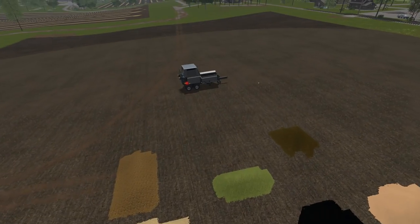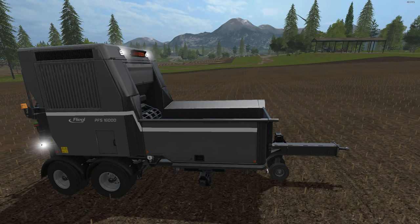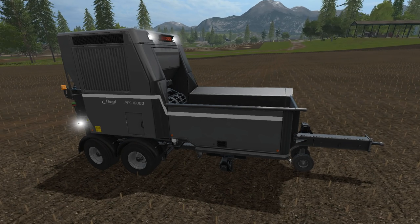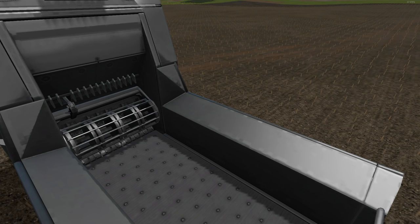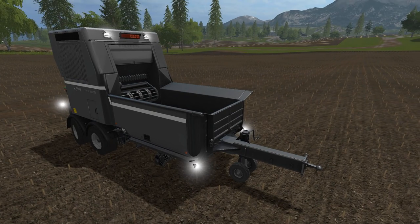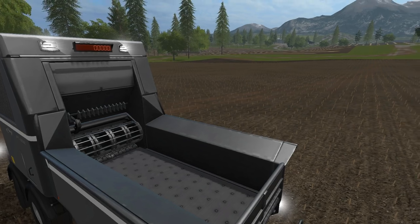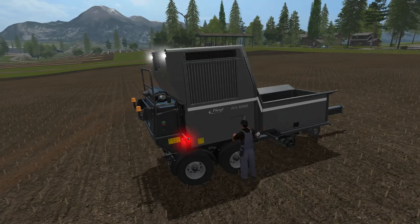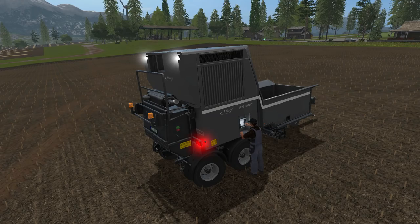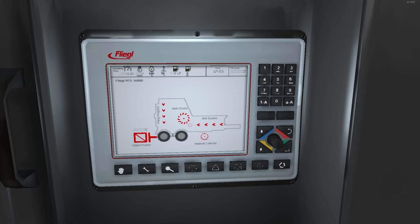Let's take a look at the device itself — the Fliegel PFS 16,000 Pallet Filling Station. You put product in here; for solid product you'll need a front loader to scoop it in. The machine is self-powered, so you can disconnect your tractor once you've pulled it up. You get on it like a vehicle by pressing E, and then you can change your view to see the control panel.